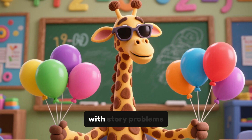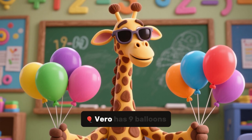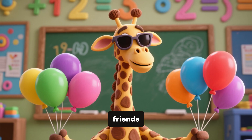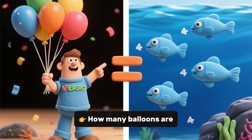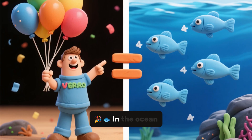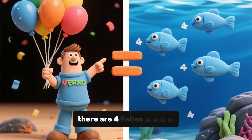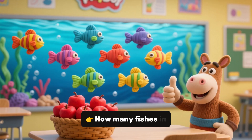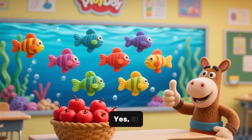Let's make it more fun with story problems. Vero has 9 balloons. He gives 3 to his friends. How many balloons are left? Yes, 6. In the ocean, there are 4 fishes and then 4 more join. How many fishes in total? Yes, 8.